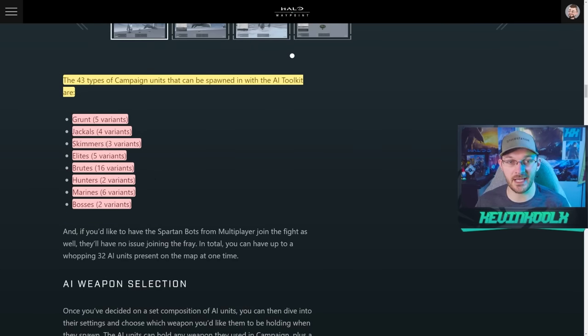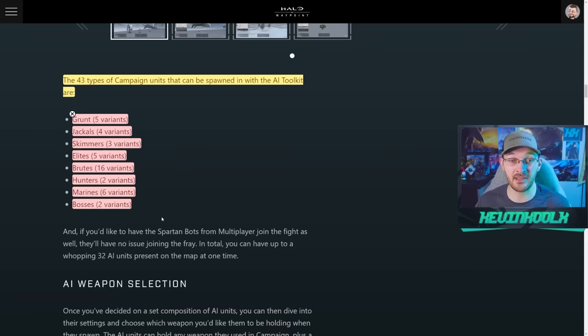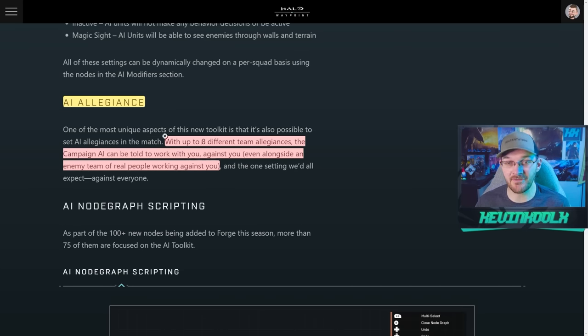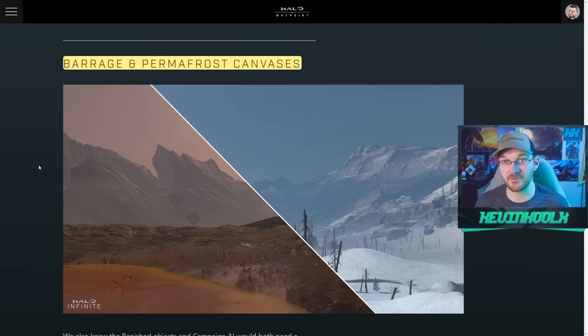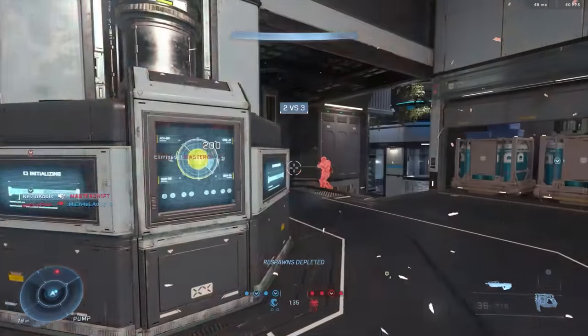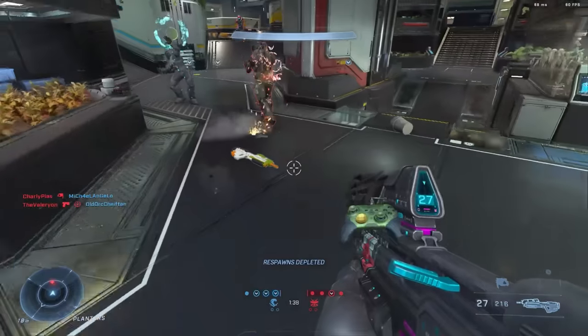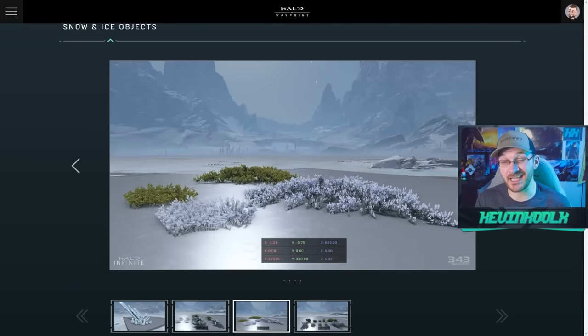Within those 43 types of campaign AI, you'll have grunts, jackals, skirmishers, elites, brutes, hunters, marines, and bosses — each with their own variations. For allegiances, you can have up to eight different team allegiances, with campaign AI working with you, against you, or even alongside an enemy team of real people working against you. The two new canvases — Barrage and Permafrost — bring welcome additions. Out of the 200 new objects, 100 are banished-themed and 100 are new winter objects, including winter versions of existing items.